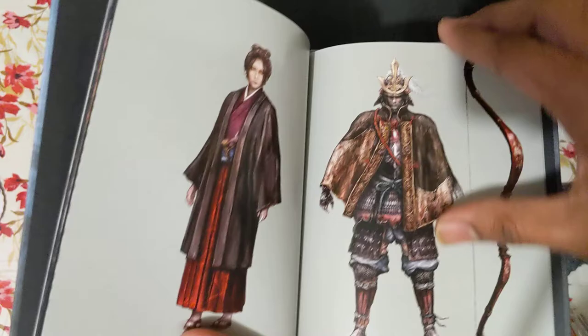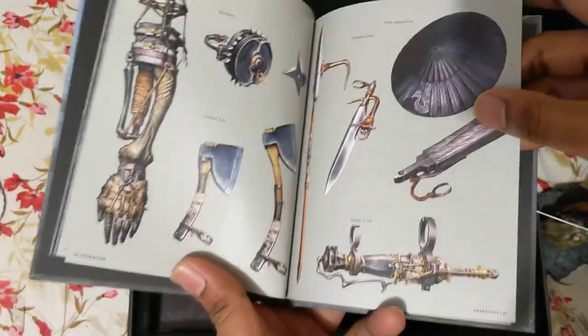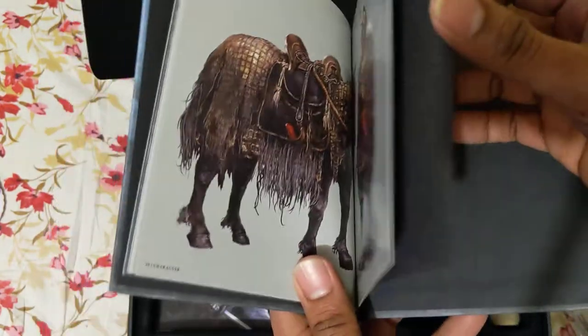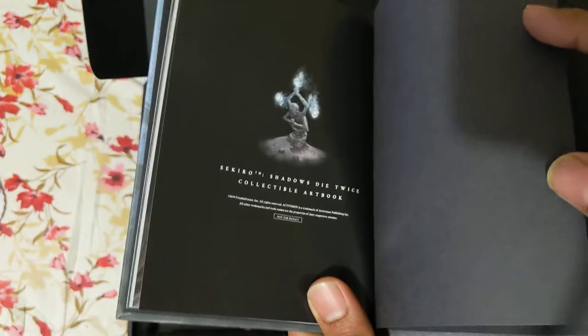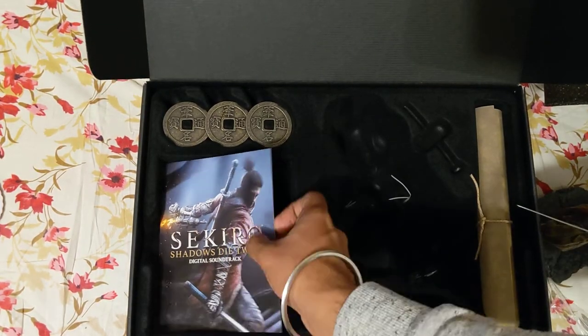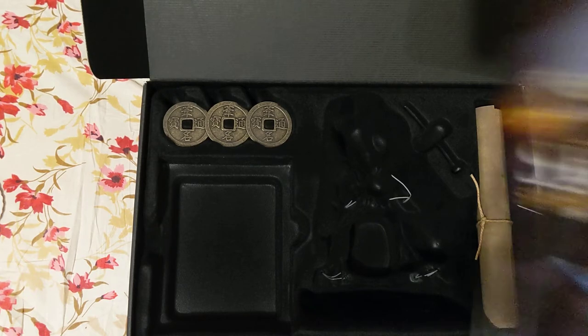Oh, character designs. Weapon designs. Whoa, that's badass. And of course, your save game point - it's pretty cool. I like that it's the same size as the game case. And of course the digital soundtrack - there's a code to redeem it.